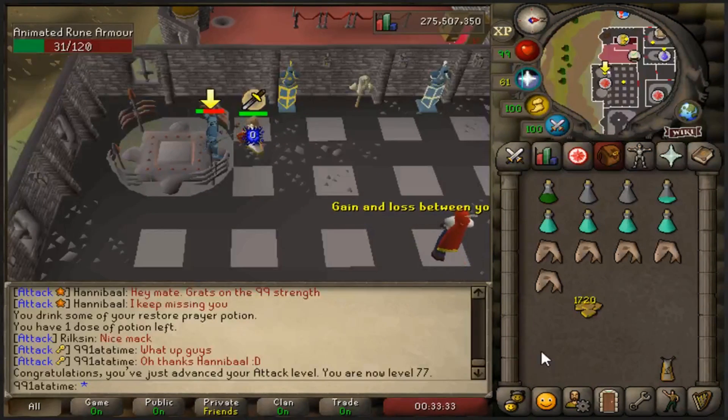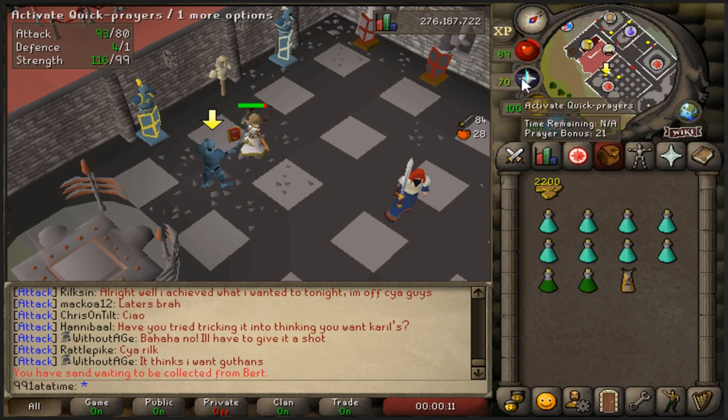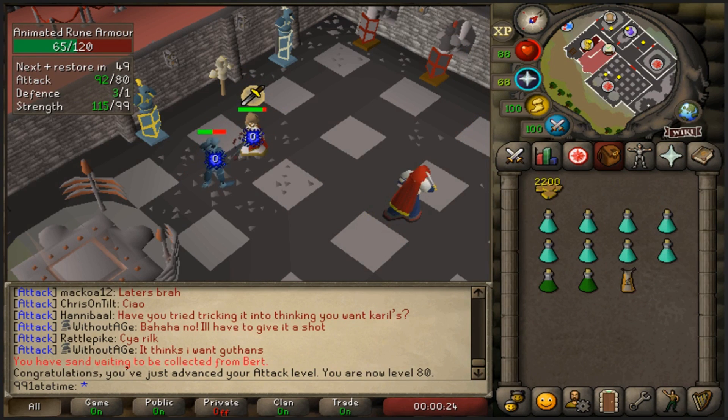Oh my god, I missed it. Level 77 attack. I know I missed a few levels there but level 80 - 80 attack, how good! 2,200 warrior guild token points, 7,800 left.